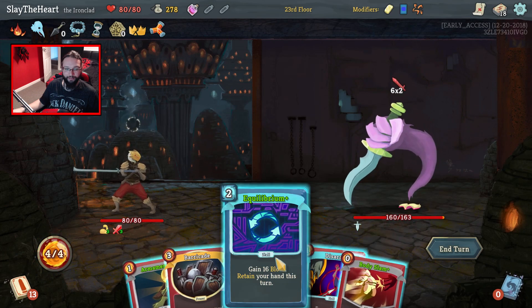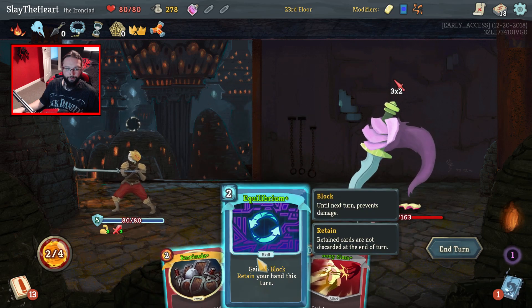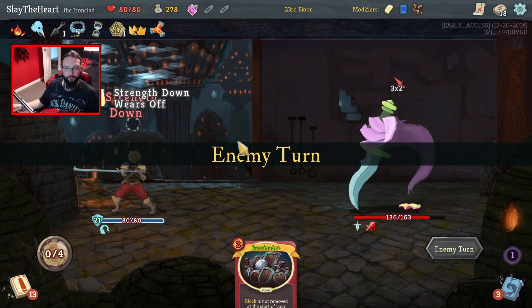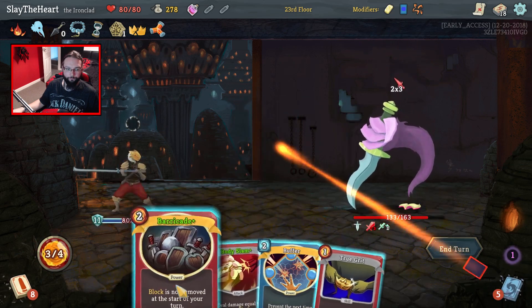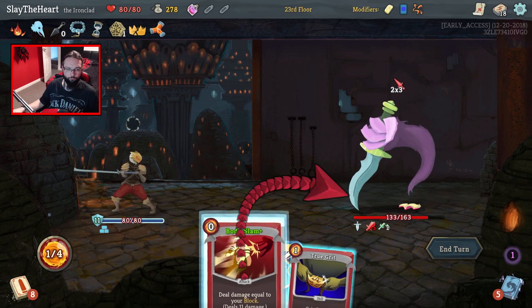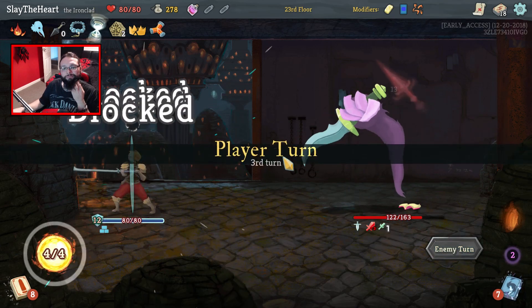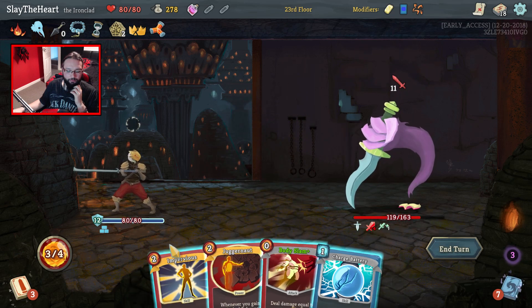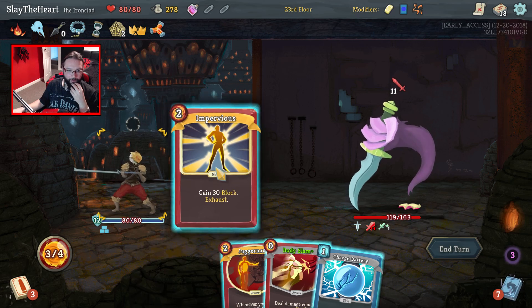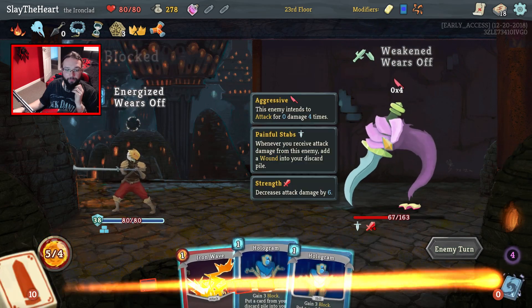What did I say? Disarm hard countered. Unfortunately I am going to have to Equilibrium this turn — I'd have preferred to have got the Barricade out there. I could have thrown the weak potion at him possibly. There's a blind for you. I'd rather not True Grit away the buffer. We've got Barricade out — yes. The quicker we can build block against this dude, the happier we're going to be.